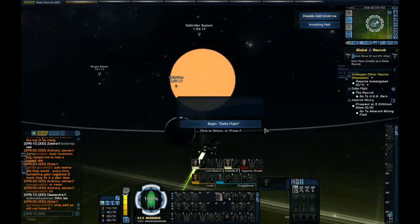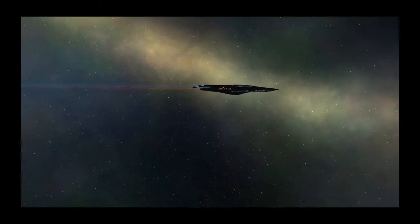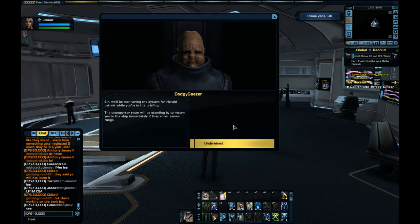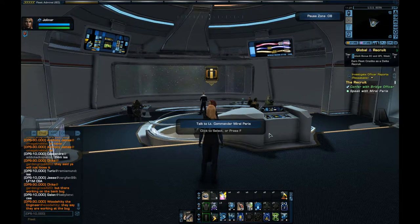Let's see what Paris's bright idea is. Pretty good job I'm using the assimilated kit for the tanking — it's one thing you have to do if you're using an anchored build. You have to use the assimilated shield, otherwise you just get wrecked. Cool-looking ship. Oh, look who it is — it's Miral Paris, Tom and B'Elanna's daughter, last seen in the gateway missions.